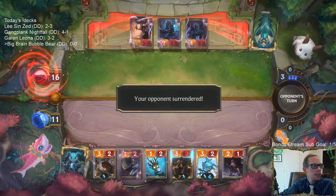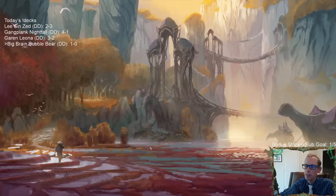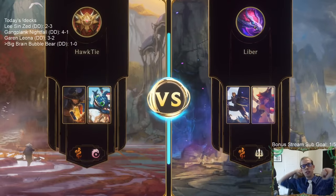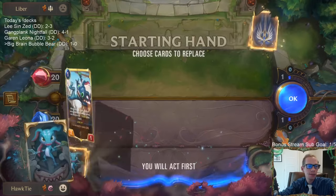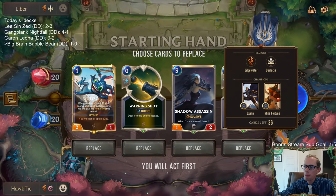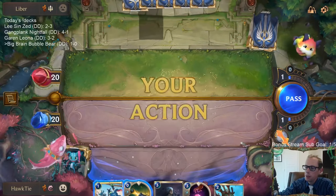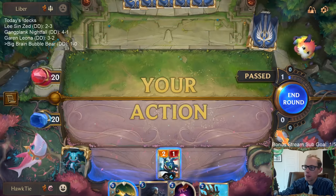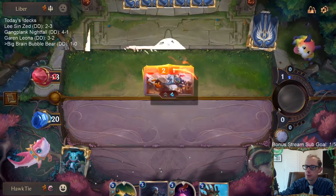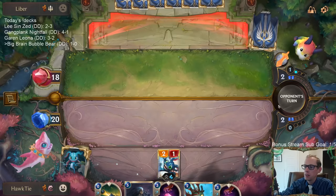Opponent surrenders! We're going to turn everything into 8/8s — we just need two of them to hit for lethal since they're at 16. The ocean wins again. First Mind Meld, no Bubble Bear yet. I sure wish Shadow Assassin was a 2/2. I know they conceded so we didn't get the cool Mind Meld animation — I wanted that animation too.